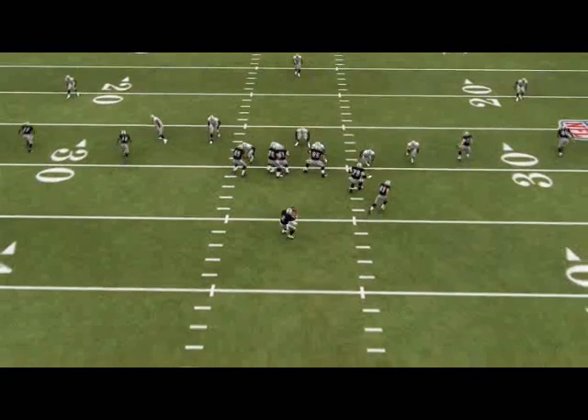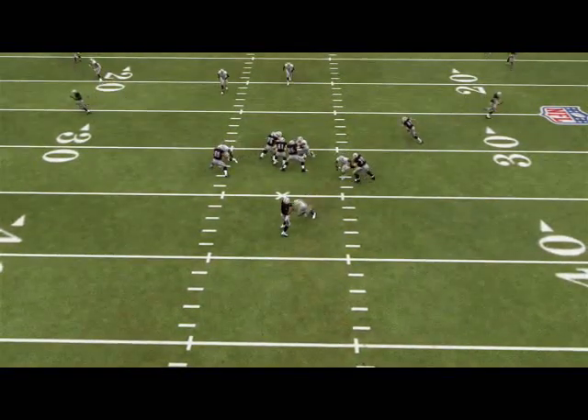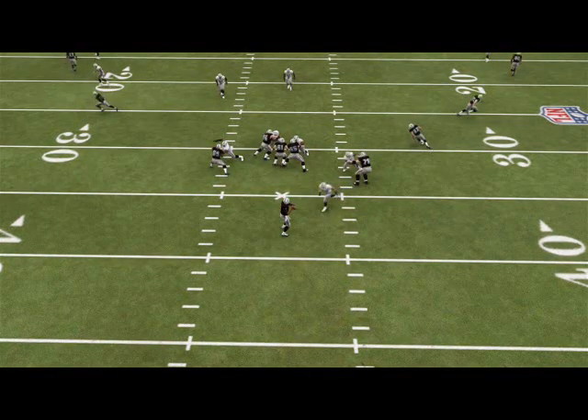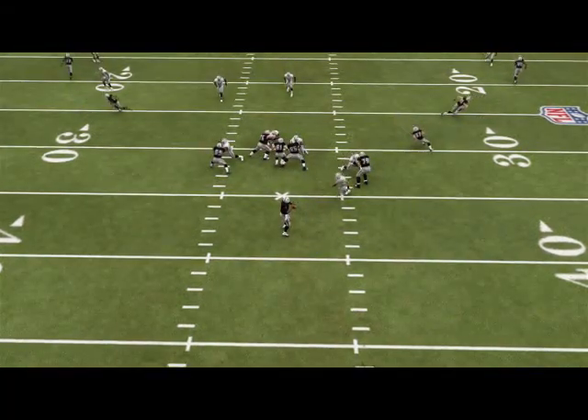We're just trying to occupy the center, and then basically sitting off the right side. We would never run this pressure if we were on the right hash or if the opponent has a predominant threat to the right side. In this example, he has a running back to that side, so typically we're bringing left edge pressure out of a look like this. But again, this is just very simple pressure to get it at the right edge.